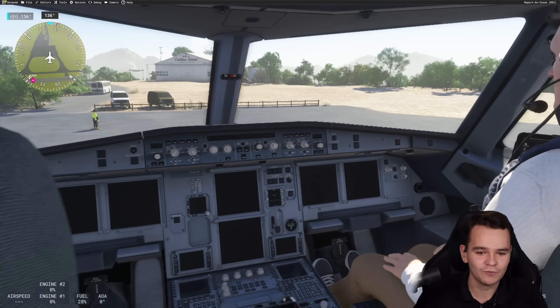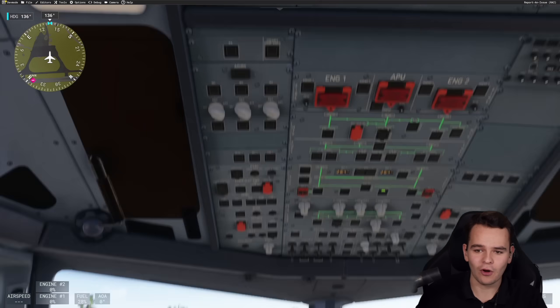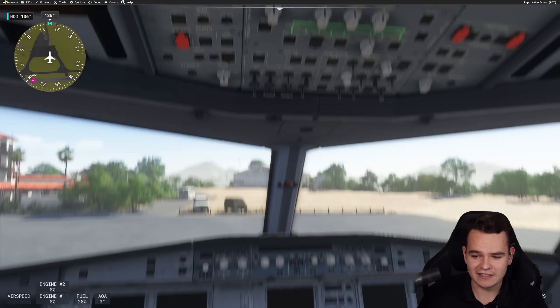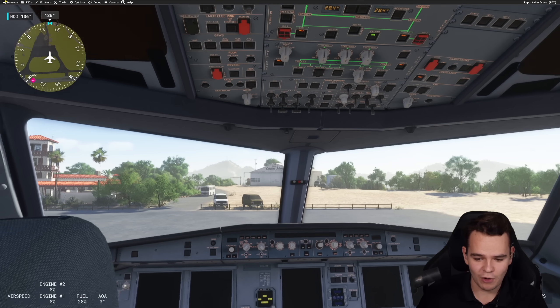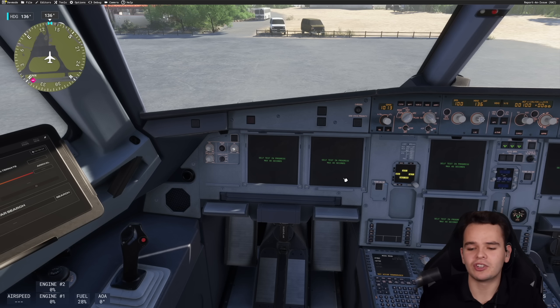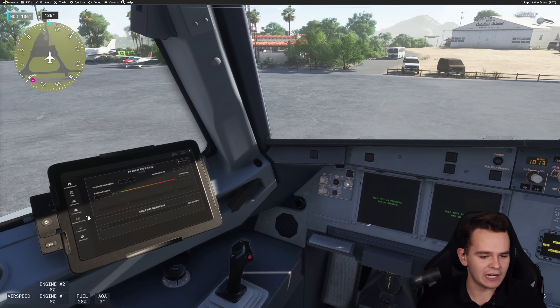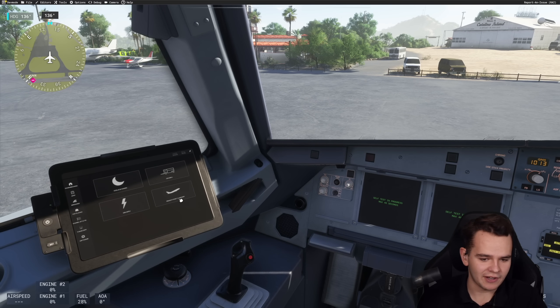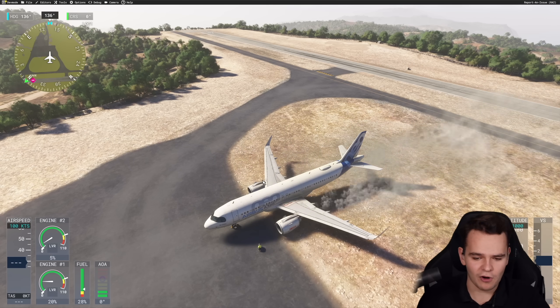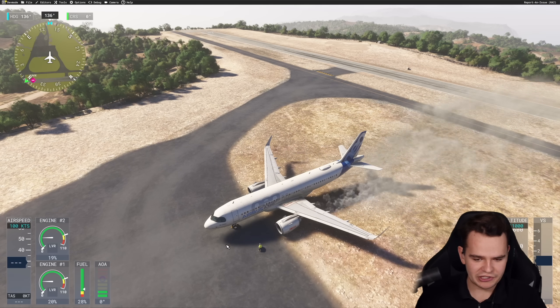Something that's interesting is that it's very much impacting performance — obviously my computer now has to simulate at 16 times. So let's start off the batteries. Actually, I think the airplane systems are simulated in real time no matter what the sim rate is, so it's going to take 40 seconds to self-test anyway. Let's just make this airplane ready for takeoff right here using the panel state. Those engines are already running.